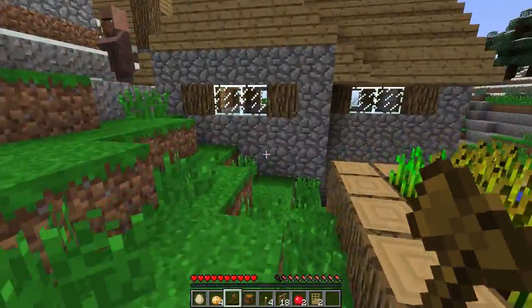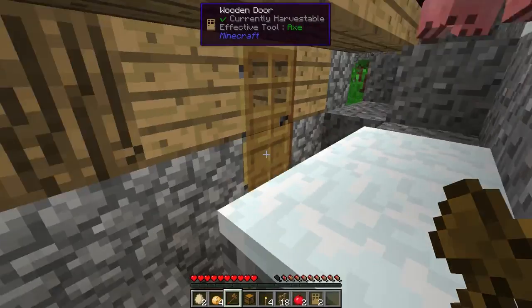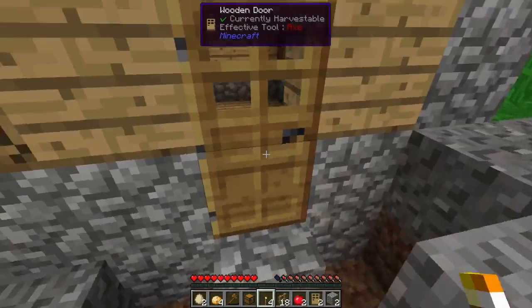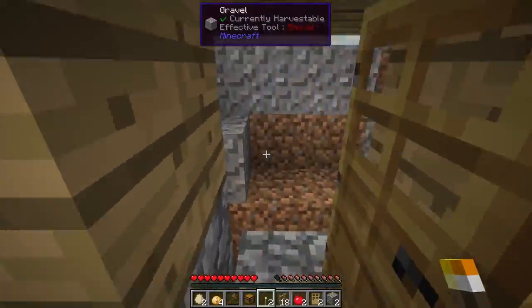Which house would be the best place? This one maybe? Yeah, they can have this one — there are some torches in there.